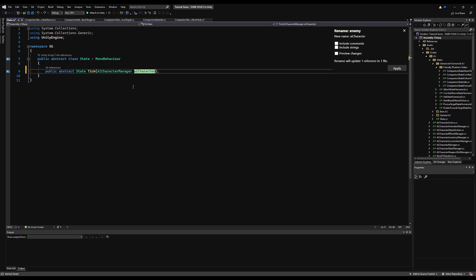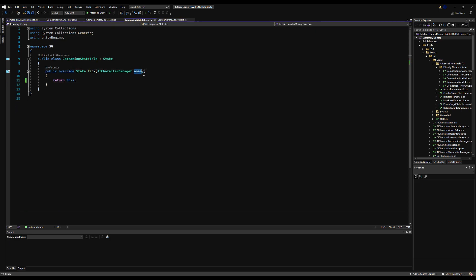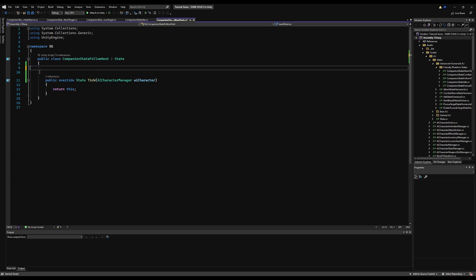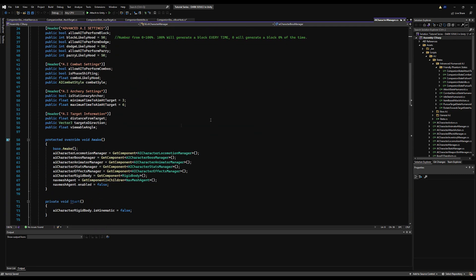Every time I make a new state, its default variable name will not be 'enemy.' I'm going to copy this and change everything that says 'enemy' to 'AI character,' because the word enemy is very misleading in this context. Now I'm actually going to put these variables on the AI character manager — formerly known as the enemy manager — just in case you're confused. These two variables specifically, because if you want to give your enemies the capability to have friendly companions as well, then this logic will work not just on summons but on groupings of enemies.